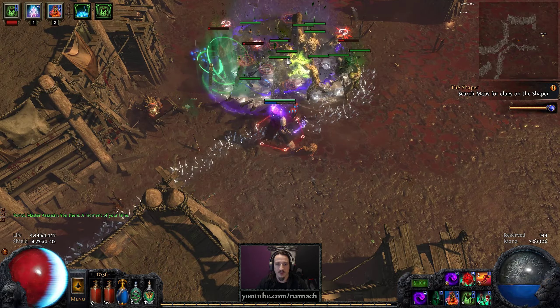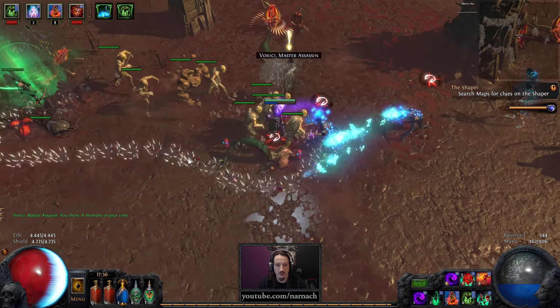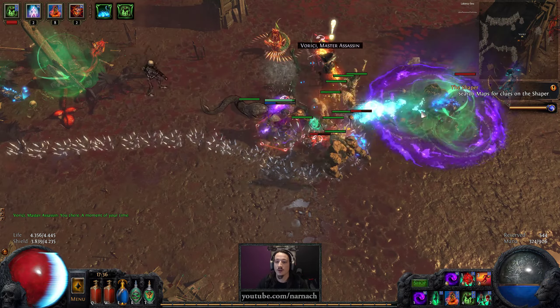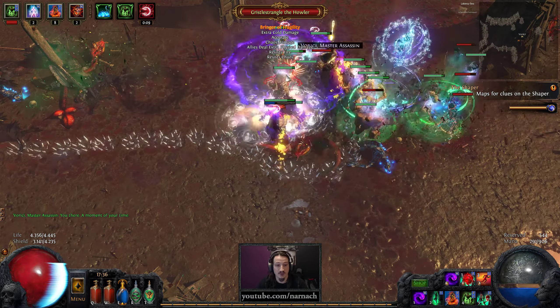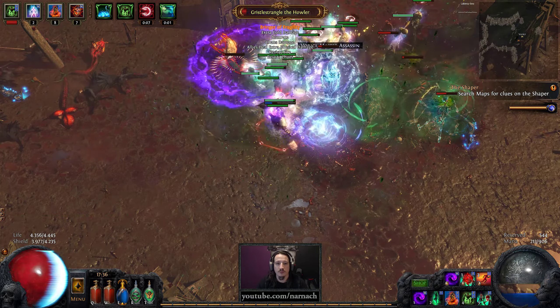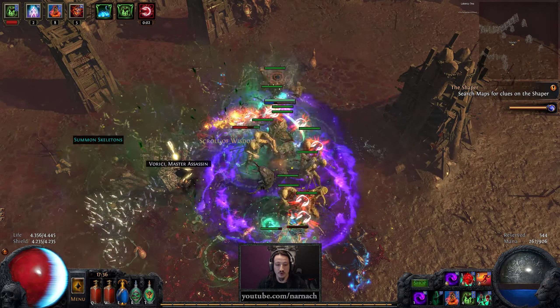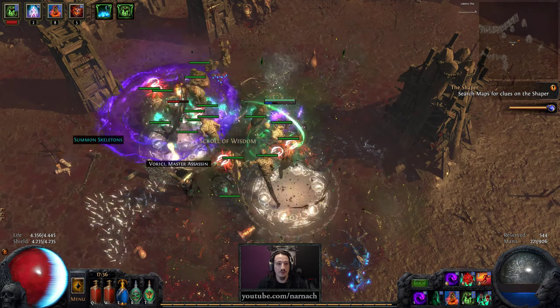I have the idea that we missed a couple of rooms all the way at the beginning — I just made the wrong choice of going into one direction instead of the other. Let's not pick up low-level gems anymore, currently drowning in low-level gems.